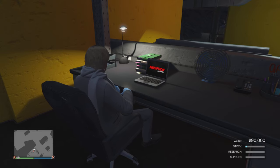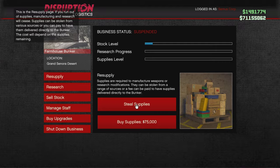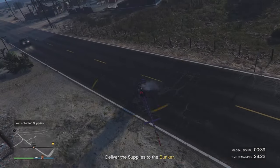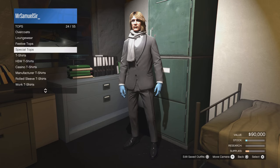What you need to do to get the t-shirt is simply complete a bunker resupply mission — steal. You can't purchase it; if you purchase it, it won't count. It's just steal supplies. Head outside your bunker, get the pop-up, make sure Agent 14 calls you, pick up the supplies and deliver them, and within a few seconds it should pop up at the bottom saying you've unlocked it.